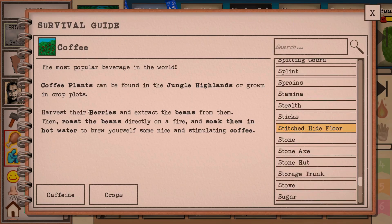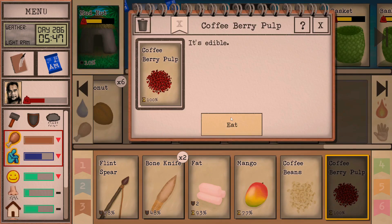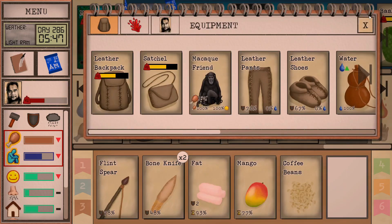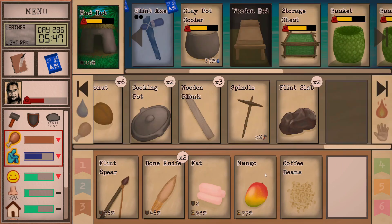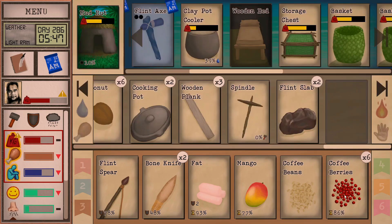The game says: harvest the coffee berries and extract the beans, then roast the beans directly on the fire or soak them in hot water to brew yourself some nice stimulating coffee. So we can roast the beans and then soak them — that's pretty simple. I thought it would be a long process. Once you process the beans it looks like they have no durability loss, so I'm going to spend some time doing that.